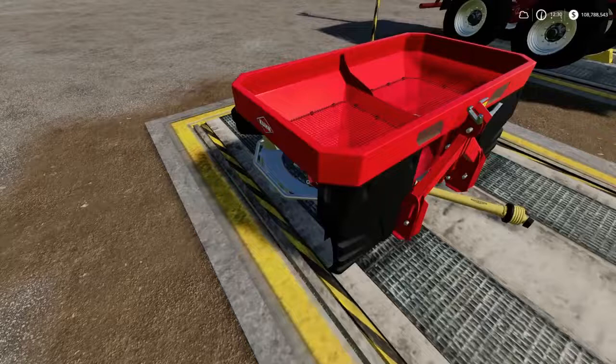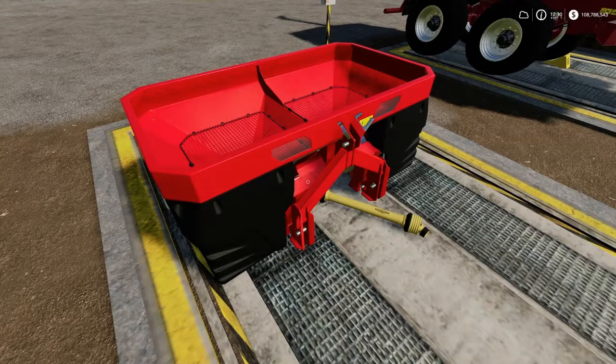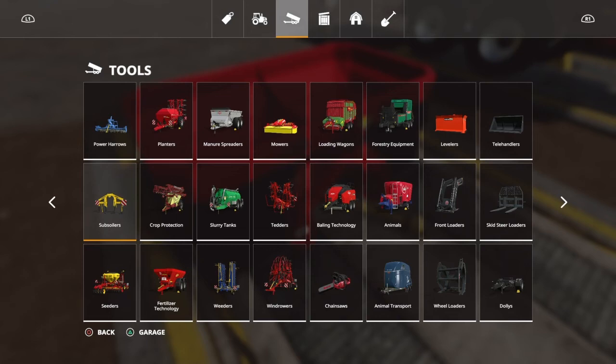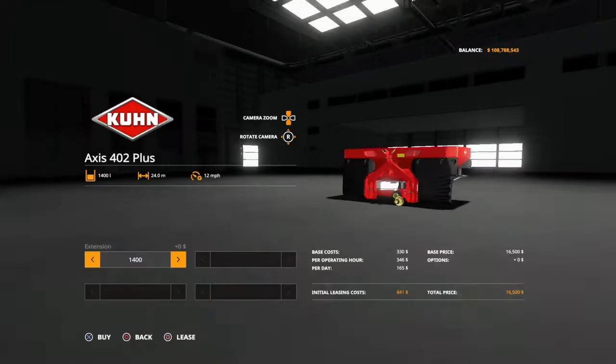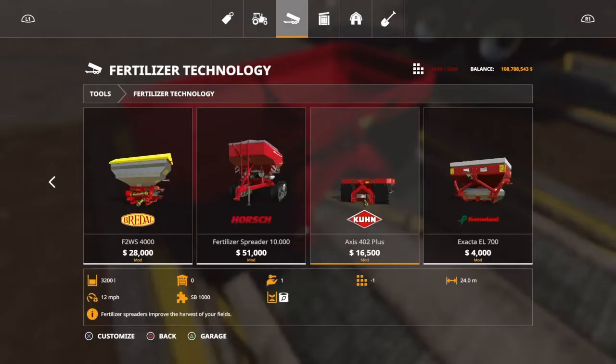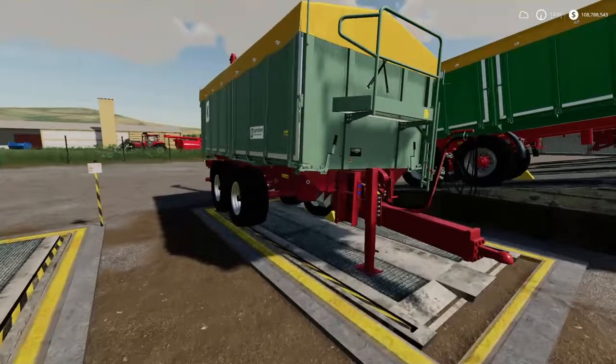And we have a fertilizer spreader — this is not bad, it is somewhat customizable. It's the Coon Axis 402 Plus Pack. The author is Mellows 0397, available for all platforms. Capacity is 1400, 1900, or 3200 liters. Price is 16,524. It is under fertilizing technology. It is customizable with the sizes and amounts. It takes up six slots — not bad, unique for small farms, I think it'll work out pretty good.